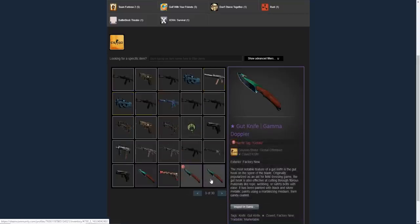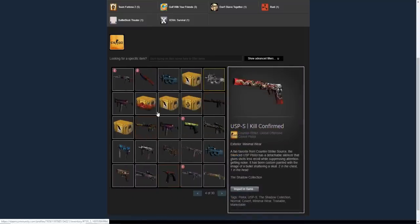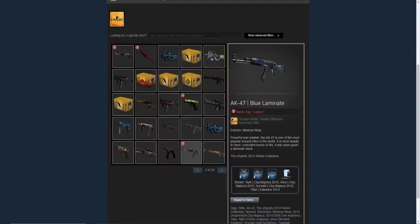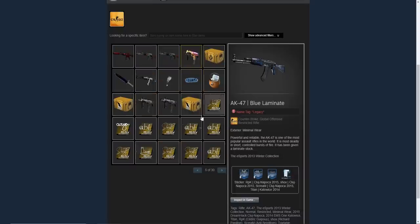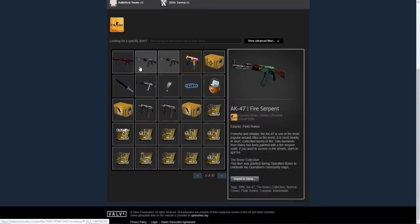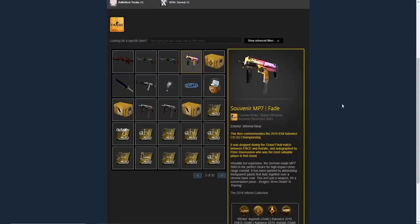Moving to the next page, he has three gut knife gamma dopplers in a row for some reason, a USP-S minimal wear kill confirmed, a field tested fire serpent with the nickname 'ugly' — I don't think it's ugly. He has the gut knife marble fade, and an AK blue laminate with a Titan Katowice 2014 sticker — not a holo, but still. There were a lot of blue laminates with Katos since it was one of the best AKs at the time. He also has an M4A1-S hot rod, two fire serpents in a row, one containing a crown foil sticker — I believe on wood as well. And a souvenir MP7 fade minimal wear, a bayonet Doppler factory new.